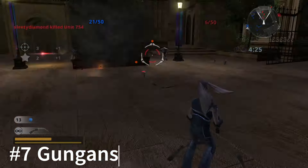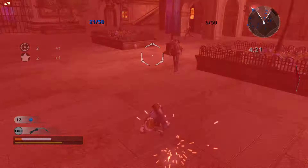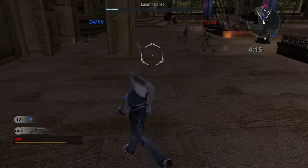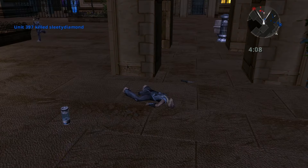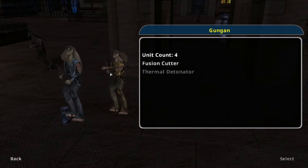The worst Hunt faction in Battlefront 2, surprising absolutely nobody, would be the Gungans. They just do not have any weapon — just a fusion cutter. All they have is a grenade, which is limited by the way. It gets them annihilated in comparison to the Super Battle Droids. Because they're fighting Super Battle Droids — you're just throwing grenades at infantry with a fully auto weapon and wrist rockets.